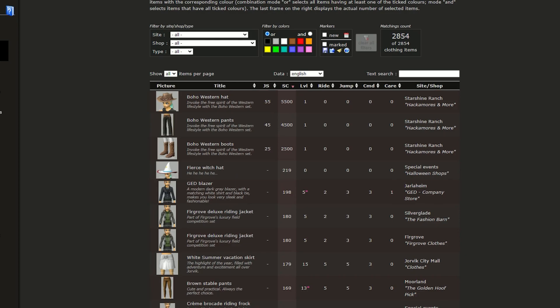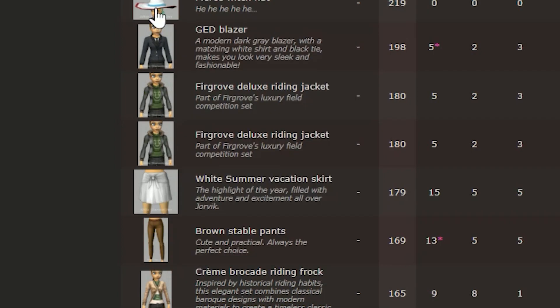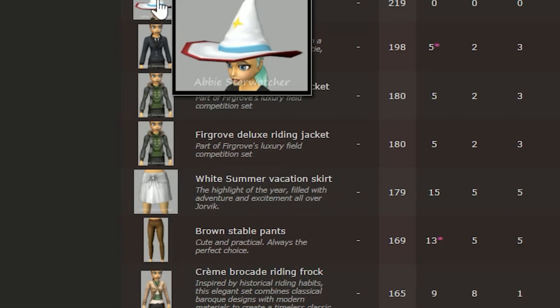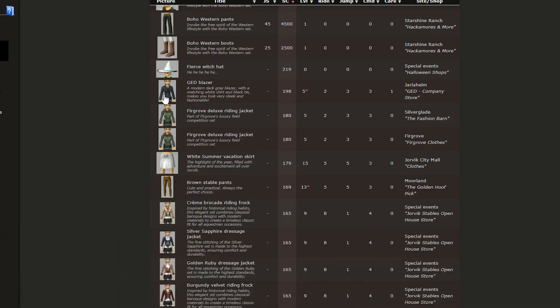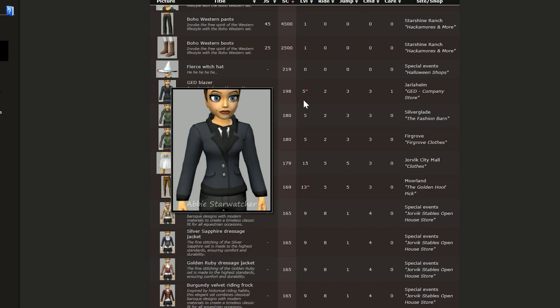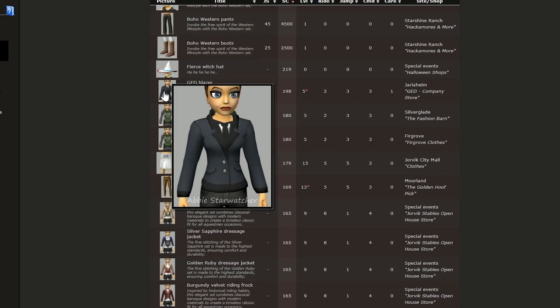I looked a bit lower and for 198 star coins we have a GED blazer. It looks pretty crusty, but I think it would be fun to make an outfit with it. It's pretty normal but it's just going to be a bit crusty — we're gonna have fun with that. The GED blazer is available at Yalaheim GED Company Store, so we're going to jump back into Star Stable and go buy this outfit.